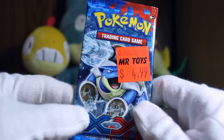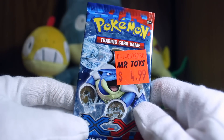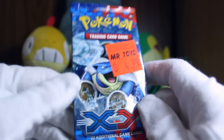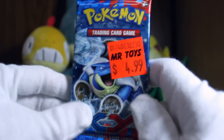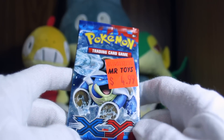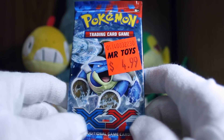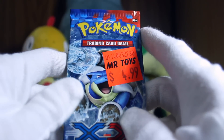Hi guys, CJ here. I hope you're all doing very well. Today I'm going to be opening this booster pack of Pokemon cards and this one has a Mega Blastoise on it. You can see I got it from Mr. Toys Toy World and it's only $4.99 which is pretty cheap I think. Pretty good deal. So let's get stuck into it.